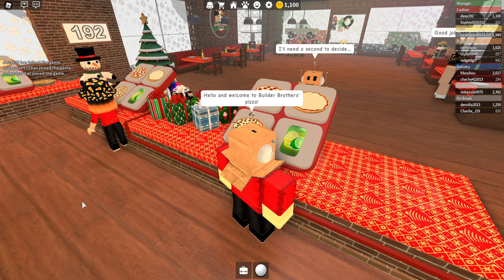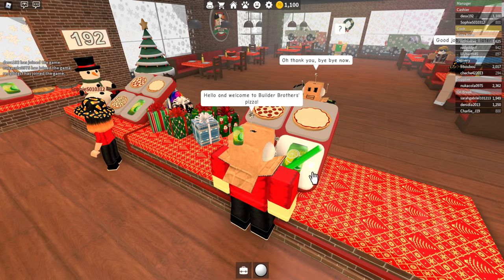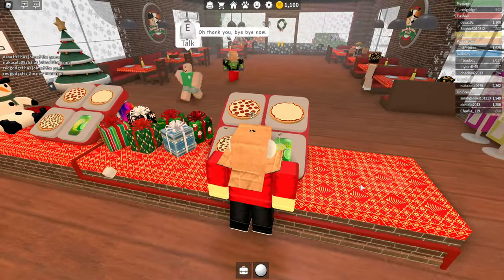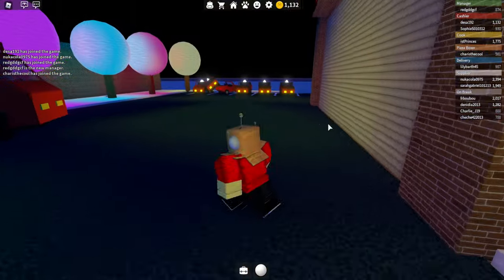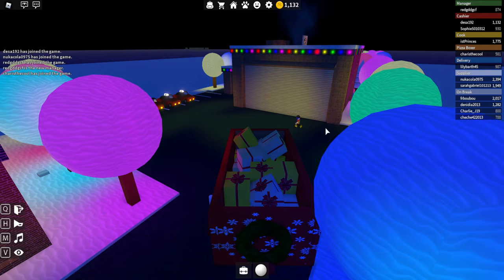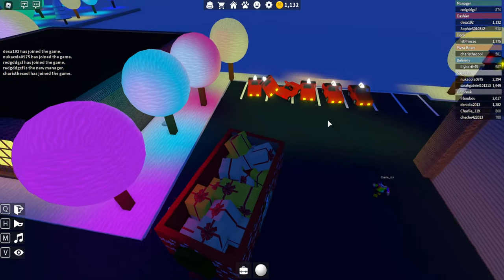From inside the restaurant you'll see frosted snowflake windows with snow outside and Christmas trees inside. You can chill out inside the pizza store or go outside and explore the small town with other buildings up the street. It's a well-crafted map and it's a lot of fun.